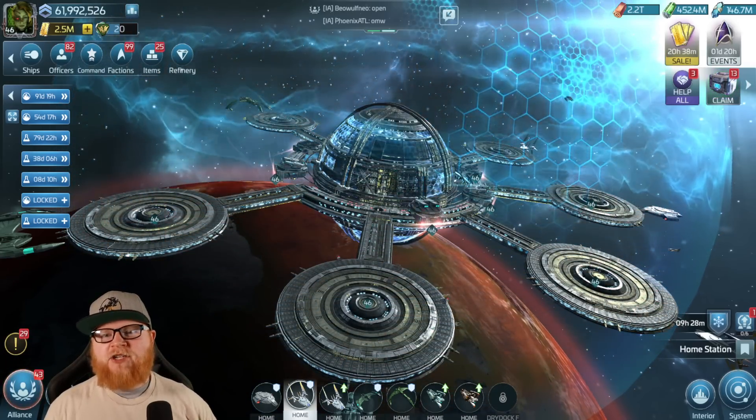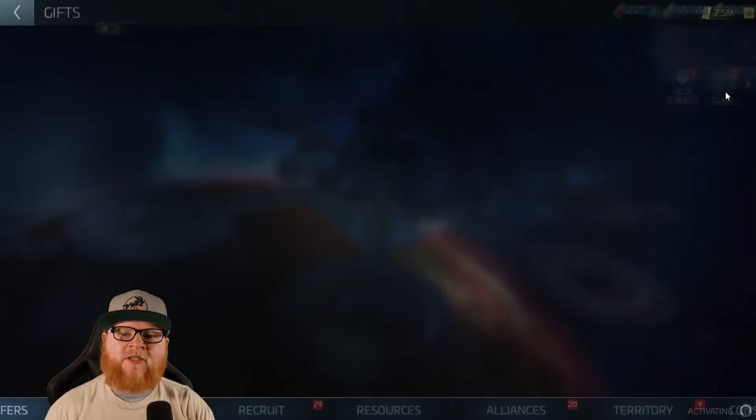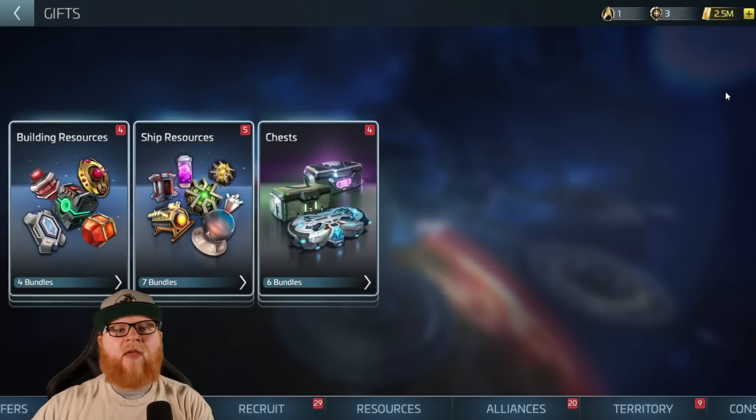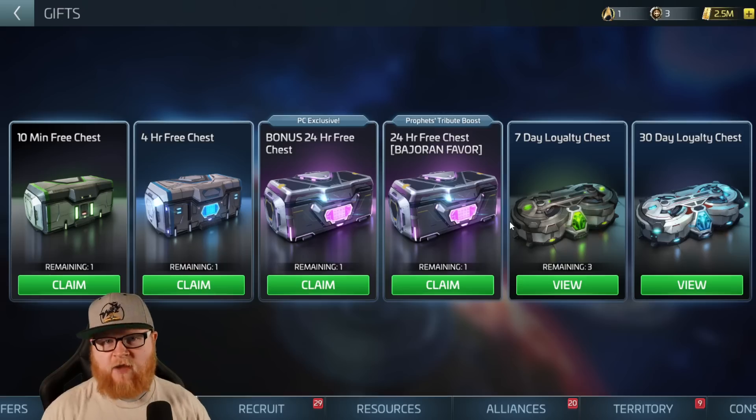Now, I want to talk today about strategies, and we do this a lot, but in particular I want to talk about the loyalty chest. We're going to talk about the 7-day and the 30-day. When should you pull them? Should you save them? What should you do with them? And how much do they give you?